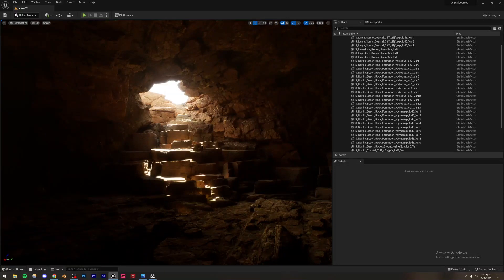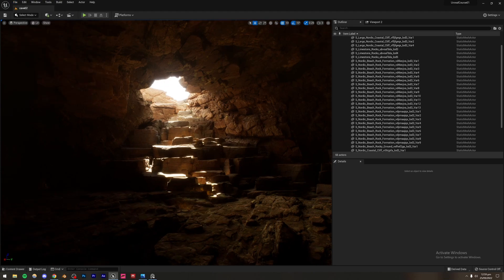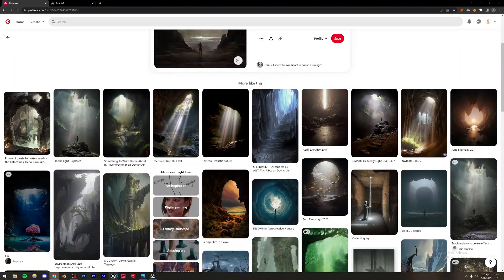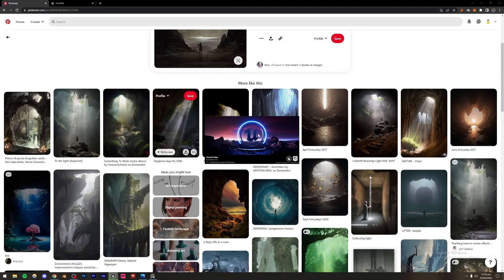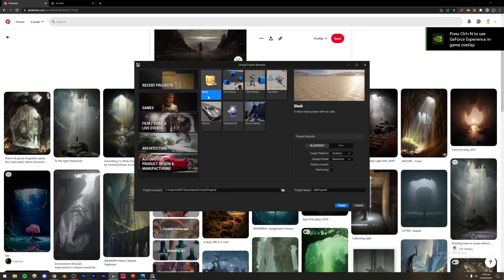I'm going to go back to Unreal Engine. First, I'll create a new project — you can go to Games and just create a blank project. I think that's going to be easier for you to follow along, so I'm going to go to Games > Blank and create a blank project.